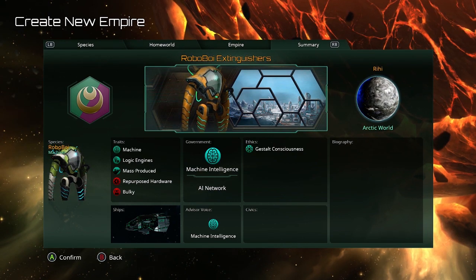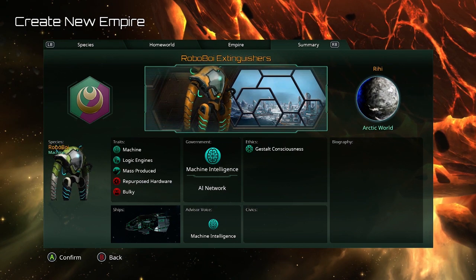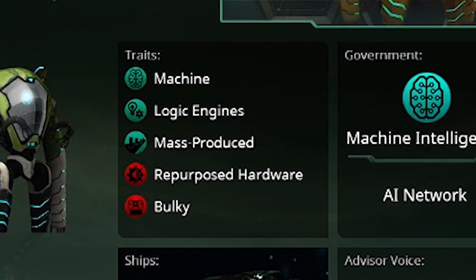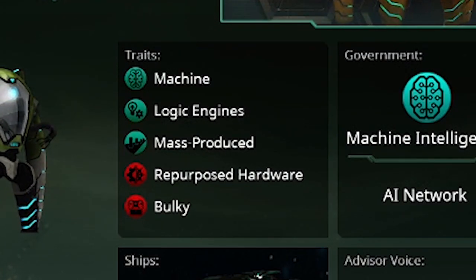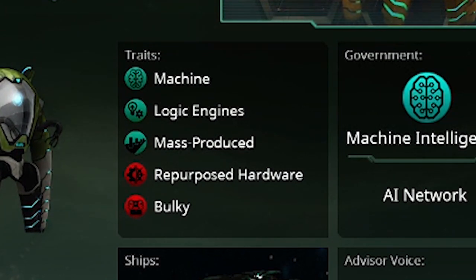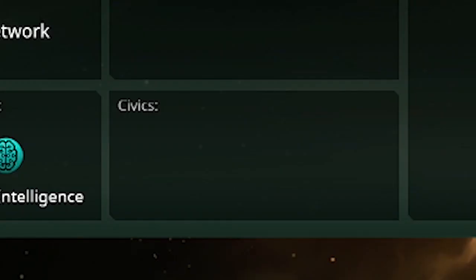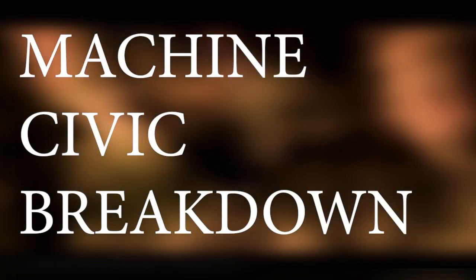In the last video regarding the Roboboy Extinguishers and Synthetic Dawn — you can check up in the top right corner if you didn't see it — we went over all of the traits that Machine Empires had to offer. You can see down there where it says traits: machine, logic engines, mass-produced, repurposed hardware, and bulky. But the one thing you don't see are the civics.